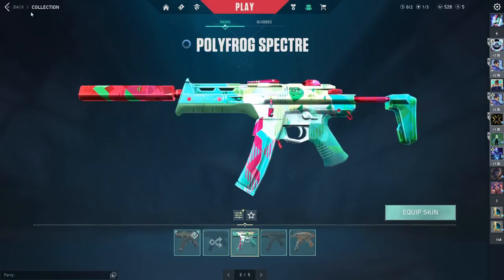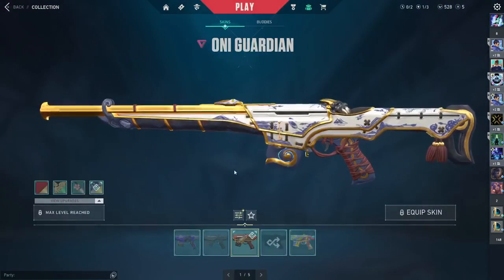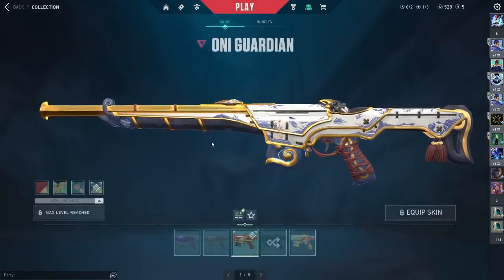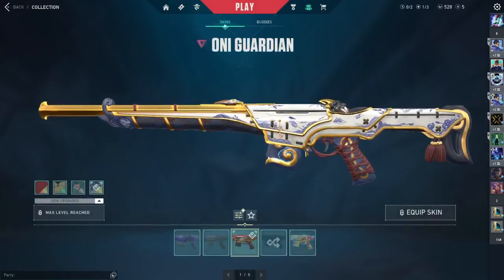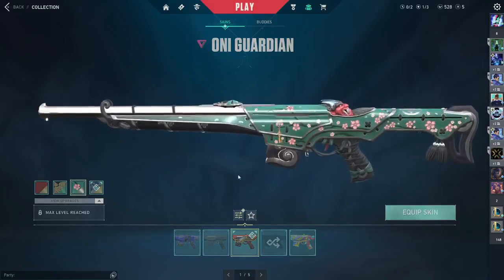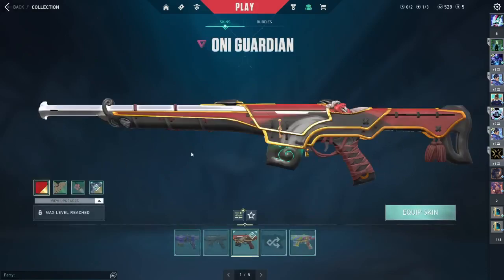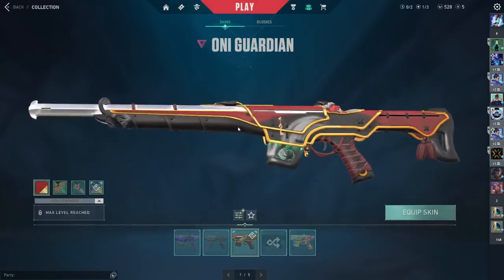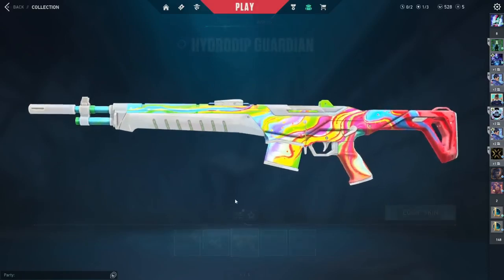For the Guardian, I have the Oni — I bought it from the Night Market for 1000 Valorant Points. It's pretty nice, though there are better Guardian skins like the Mage Punk, but I'm happy with it for now. I also have a couple from the battle pass.